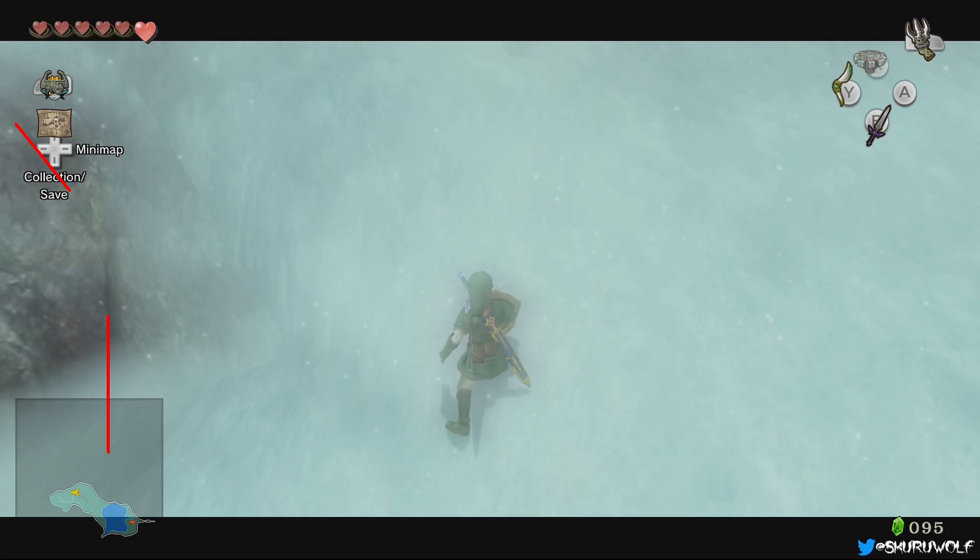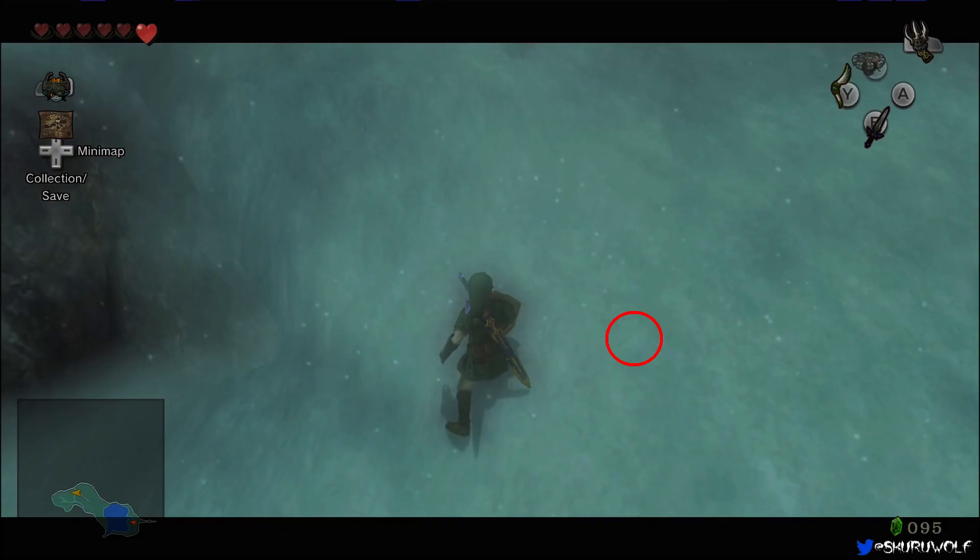Line Link's sheath up with the leftmost dot of the bowling ball spots. They can be hard to see, so you may need to turn your monitor brightness down. If you are in the right spot, Link's left leg will appear to be hanging in the air.